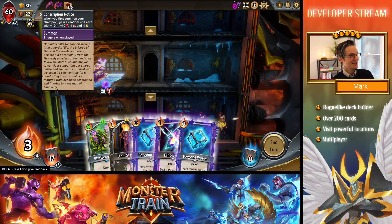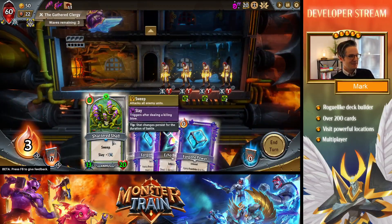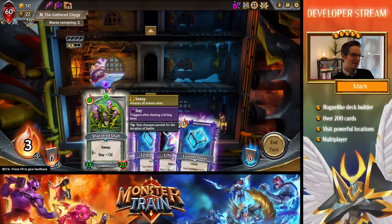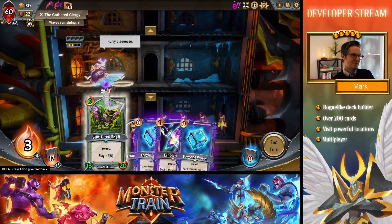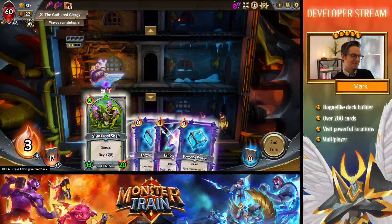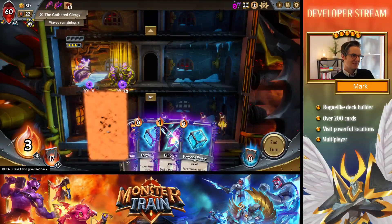So Echo Rite has Resolve and 25-5 stats. When I play my champion, the Conscription Notice is going to trigger. What should we do here? I'm going to put him on the middle floor. What did we get? Shattered Shell was our Conscription Notice — from a totally different clan. What a cool artifact. I like that. 13-20, Sweep, and he's only one capacity. It's beautiful.